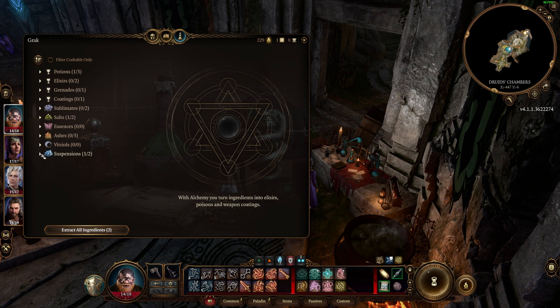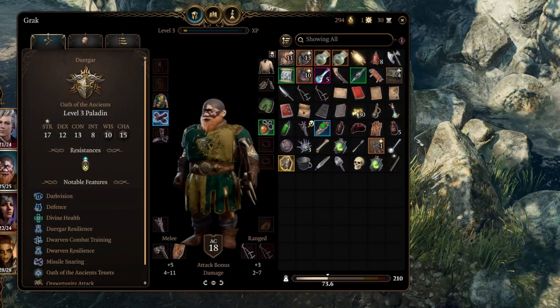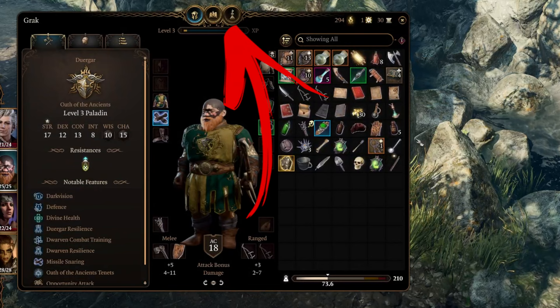In order to craft with alchemy, you'll need to bring up the screen. You can do this one of two ways. The easiest is to hit the H key when you don't have any other windows open. The other way is if you have your character screen open, look at the top and the third symbol — the one on the right that looks like a potion — is the alchemy screen.